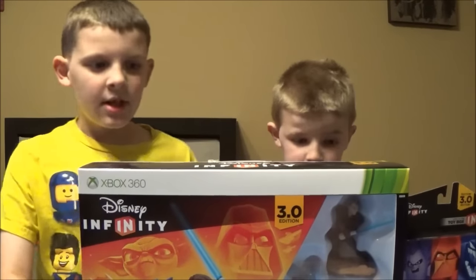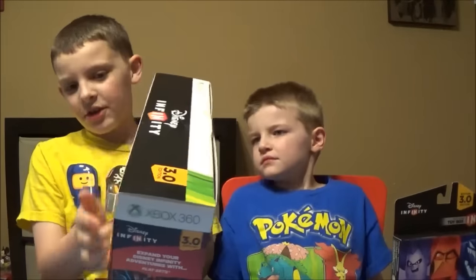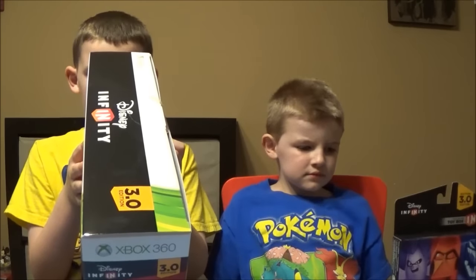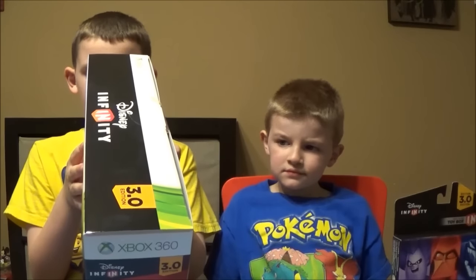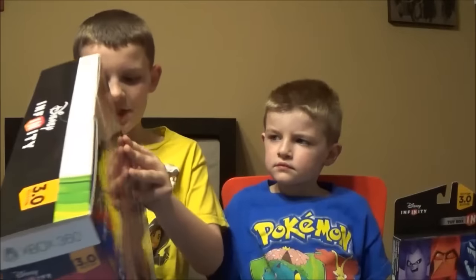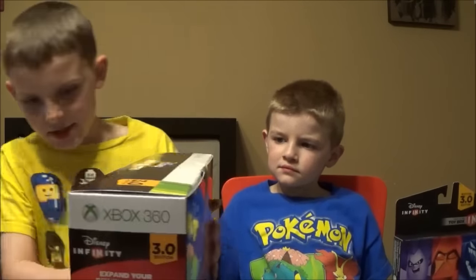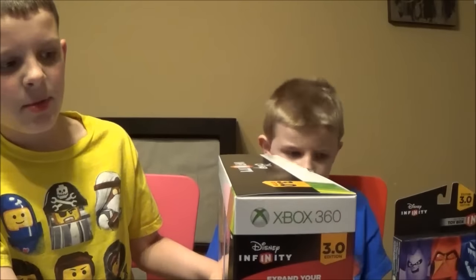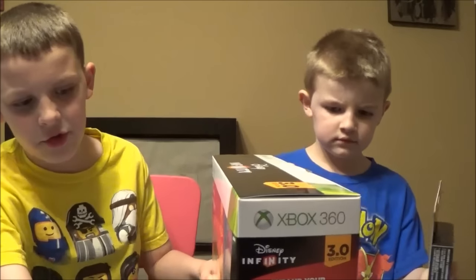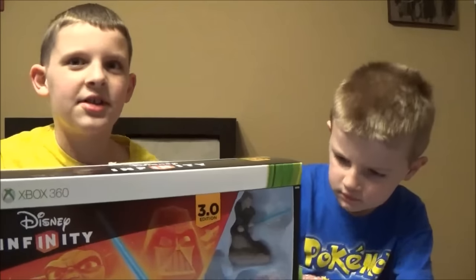All right Dylan, what do we got here? On the side it says — I don't really know that much of what's in here, I only know the two figures. A 3.0 edition software, Disney Infinity base, a Anakin Skywalker and an Ahsoka Tano figures, one web code card, a Twilight of the Republic play set piece. There's also a three pack, but it has the same characters as the starter pack — not sure why they did that.